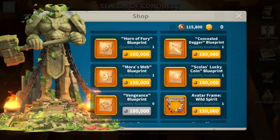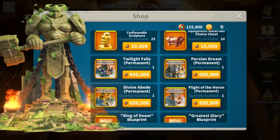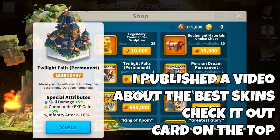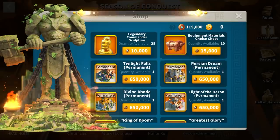I now have everything except the Greatest Glory, which I will not purchase anymore. If you won a KVK before the Season of Conquest, you should already have a Scholar's Lucky Coin; if not, it's still a good option. You could even think about saving for a City Skin — in particular Divine Abode if you use at least 2 cavalry marches on the field, or Twilight Falls with 5% skill damage if you have a lot of AoE in your open field marches. I would totally avoid spending coins on Legendary Commander Sculptures or Equipment Material Choice Chests — that's really not worth it.